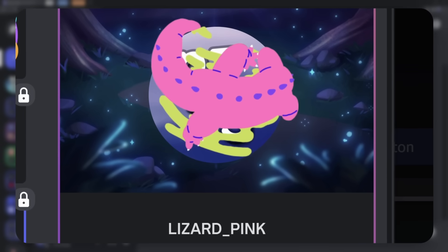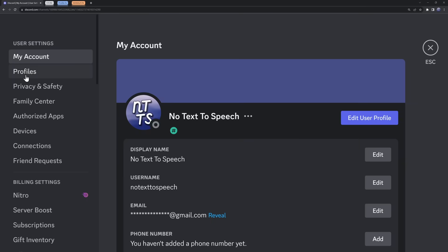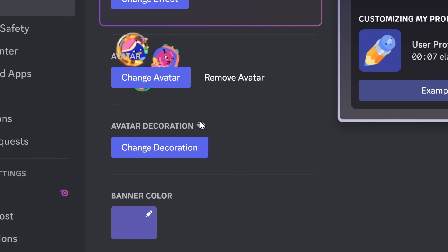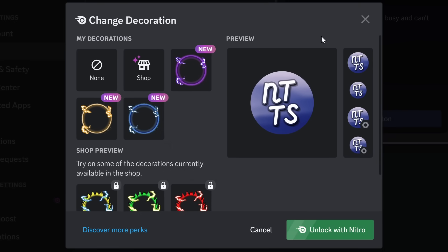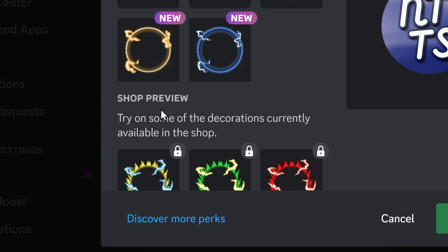The first thing I want to look at is avatar decorations. Now these are two experiments, but when you enable those experiments and you go to your Discord profile, you will see this new tab here — avatar decorations. There is a very scary symbol, this one here, exclusive to Nitro. It turns out this might not actually be the case, as you'll see a little bit later. But when I click on the change decoration button, you will see this menu where you get to change your decoration. It is divided up into two categories: my decorations and shop preview.